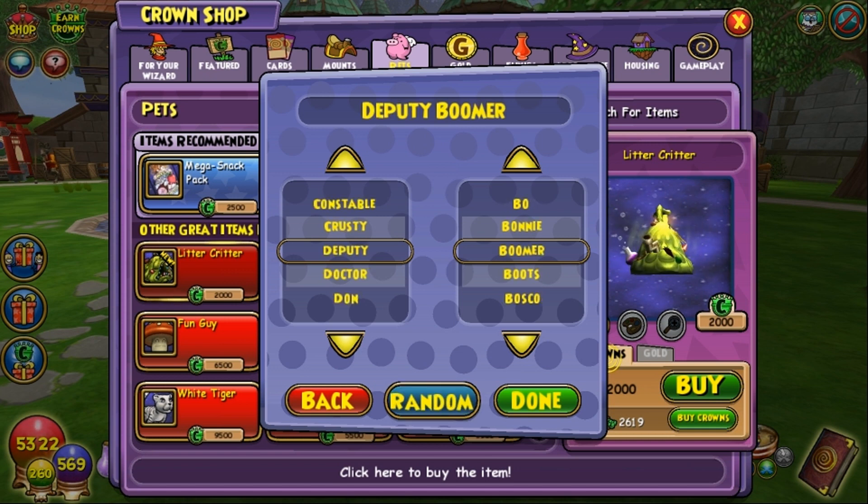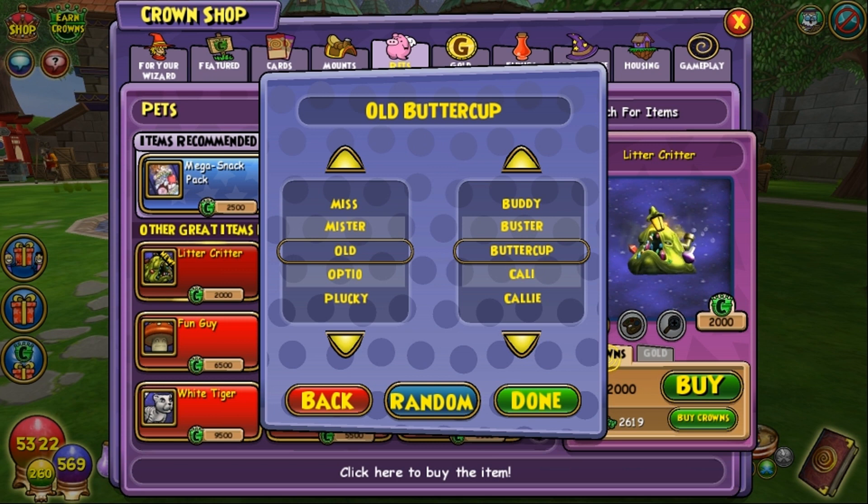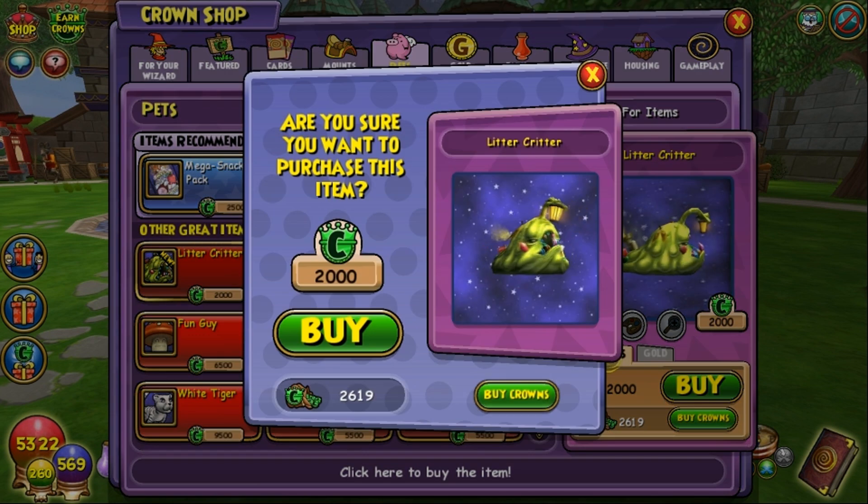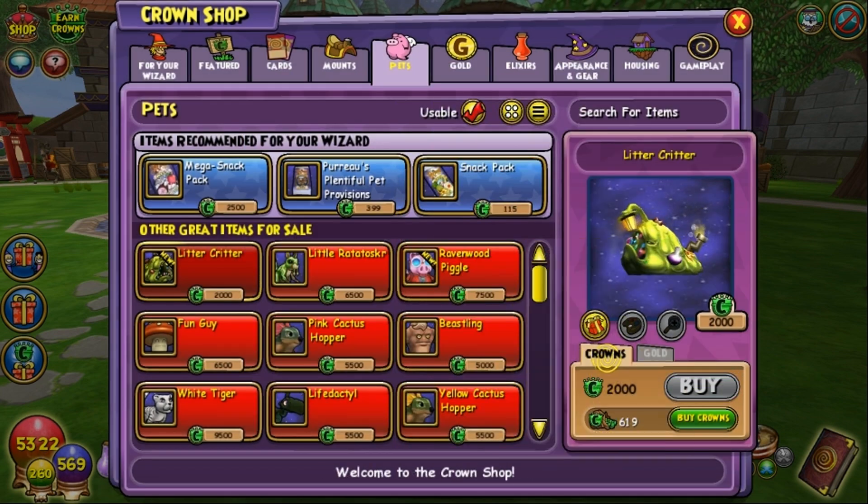But let's go with random. Deputy Boomer. Let's go with random again. Old Buttercup. Let's go with random one more time — third time's the charm. Princess Cooper. All right, Princess Cooper it is. Done. Buy Princess Cooper. There we go.